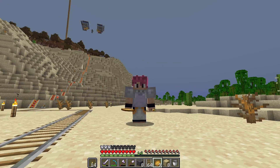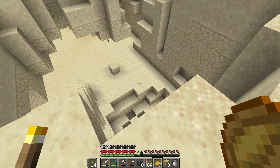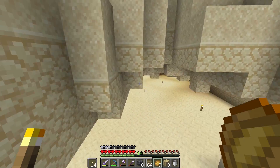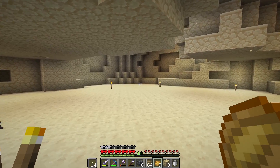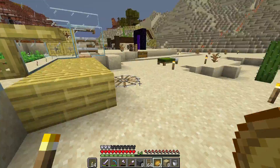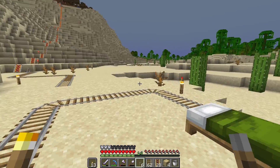Trading is a bit long-winded and complicated, so bear with me. I mined out a bit of sandstone down here and realized I needed an area for these villagers to go so I can trade them up properly. So we can make this a little home for them — it'll probably be temporary until we build an actual trading hall. We've also got loads of villagers on this side as well, so we need to connect this rail and have it go around.